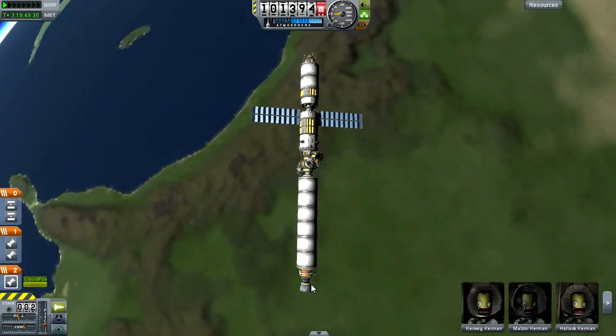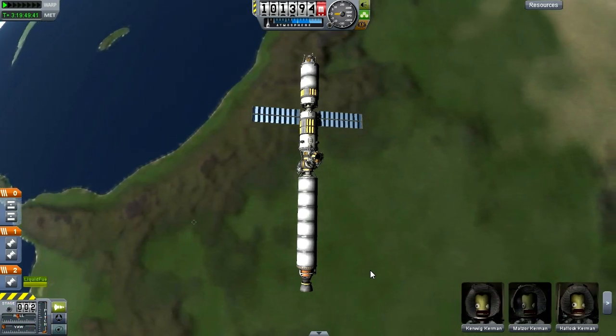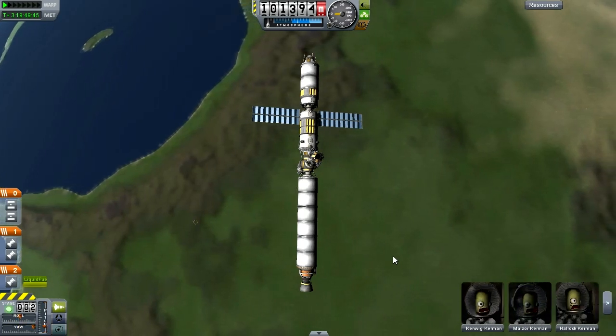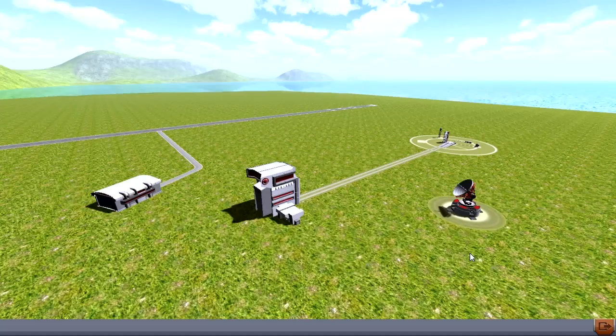That part is this long fuel tank and mainsail engine, because I realized that for what I have in mind, a mainsail is really the wrong choice of drive for this thing. Let's go ahead to the VAB and I'll show you what I'm talking about.